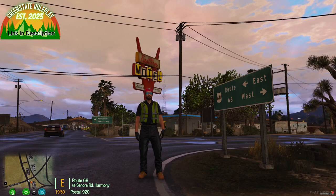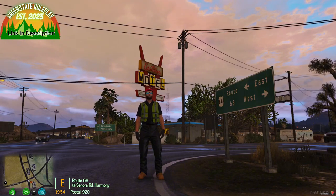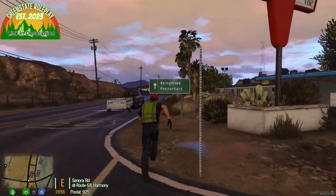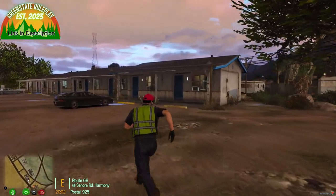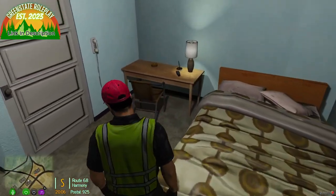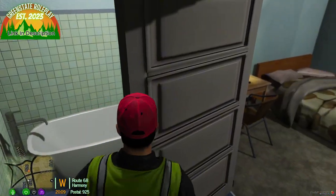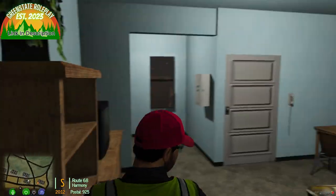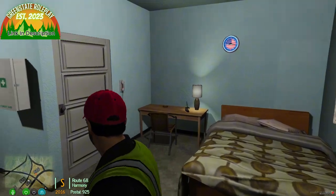The next new thing is the motel on Route 68, which is brand new — just out a couple of days ago. It has interiors and is really nice. You get the office at the front, and all the rooms look pretty much the same. Inside you have a nice bed, a bathroom with just a tub, a small box TV, a closet space, and a clock on the wall.